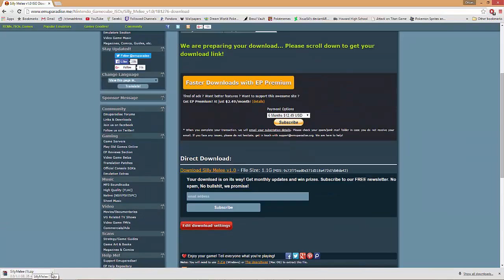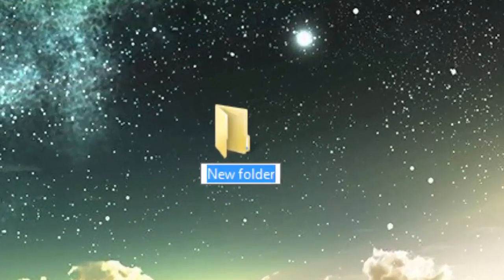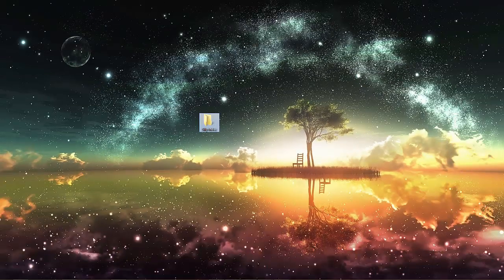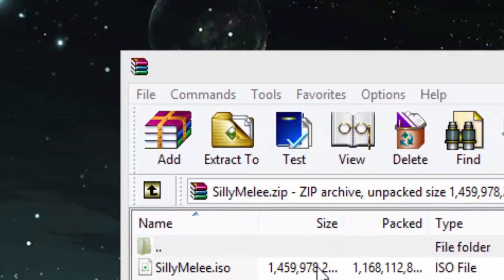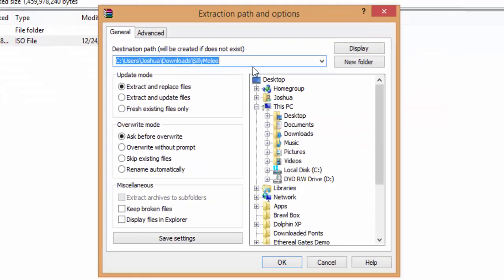I have already downloaded the file so I am going to cancel the download. Moving over to your desktop, create a new folder called Silly Melee. You are going to need WinRAR to open the Silly Melee file. Then click extract to extract the folder's contents to the new folder you created on your desktop.